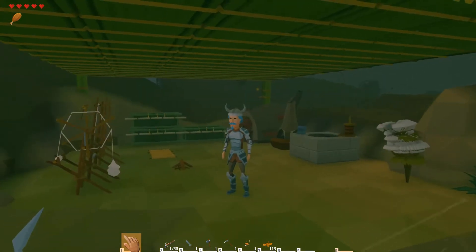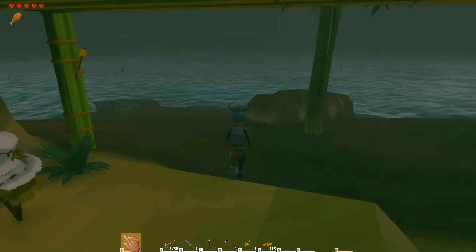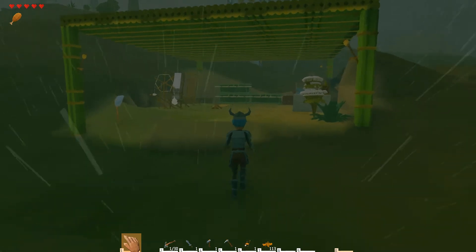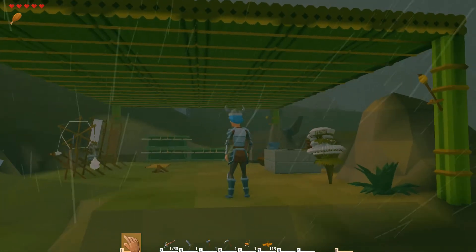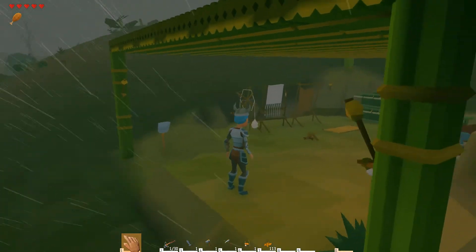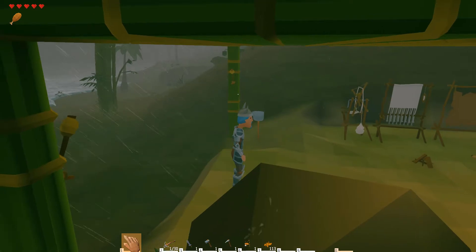It's always worthwhile just building a shelter over your workstations. You also can't actually sleep in heavy weather unless you're under cover, so well worth doing. And as I say, if you start on a tropical island, bamboo is a fantastic medium to start building with, because wood's quite difficult to work with until you can get yourself a saw.